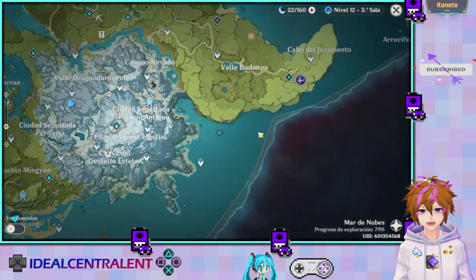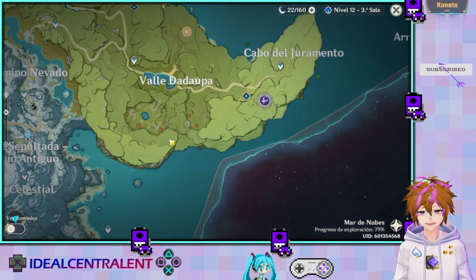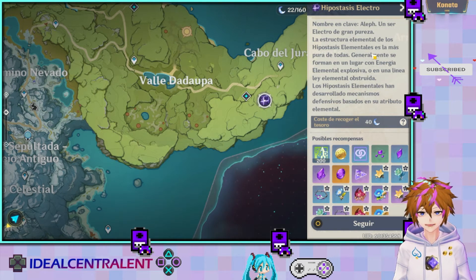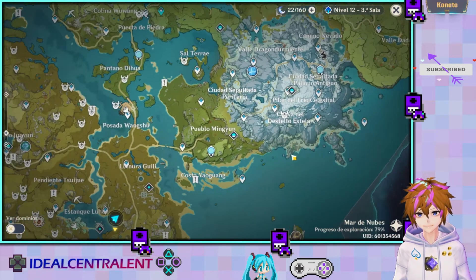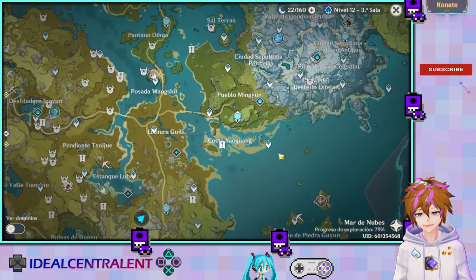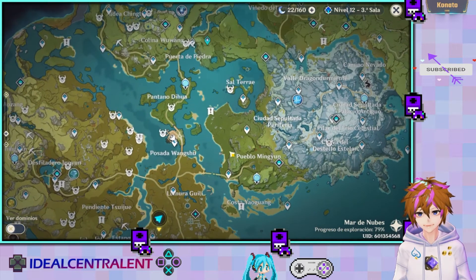Los cristales se consiguen aquí con el Lipostasis Electro — ya muchos ya lo sabemos, pero para el que no sepa, aquí se consiguen las dos piezas. En cuanto al Corlapis, pues viene en toda la sección del IOE. Próximamente voy a empezar a hacer recolección de cada tipo de material para dejarles la guía.